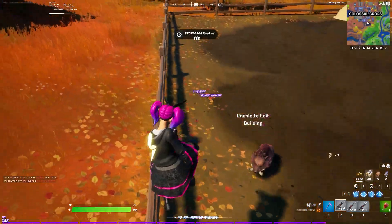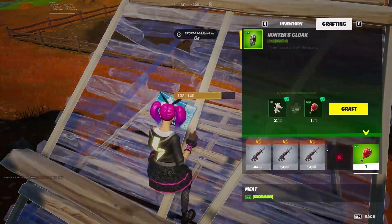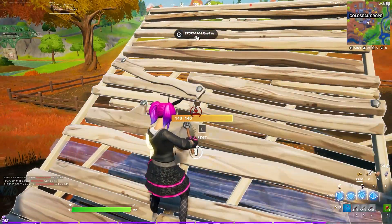Hey everyone, it's Kang here and in this video I'll quickly be showing you how you can tame wolves in Fortnite. First things first, you need a hunter's cloak. You can craft this using one meat and two bones, as you can see on screen now.